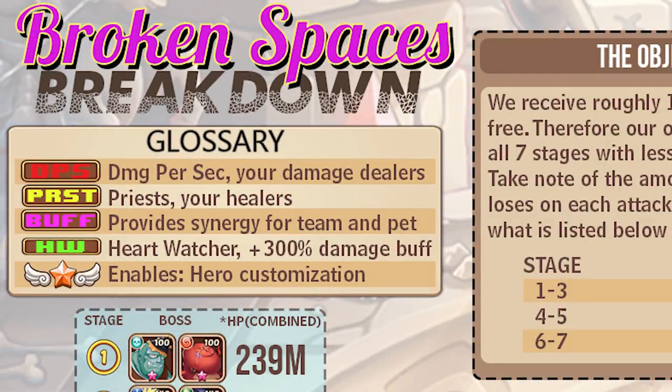Just for a quick glossary while we're going through all these images: DPS are your damage dealers, the big hitters doing all the work. Priests are mainly healers, though I will be adding a couple of things in the priest category as well that will help support your team.